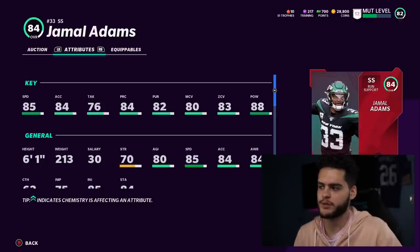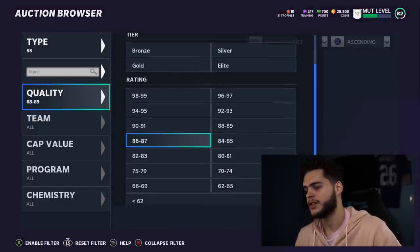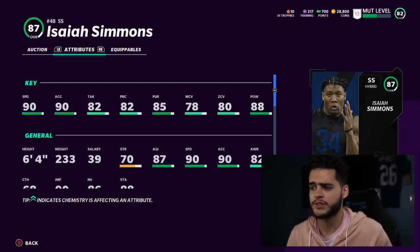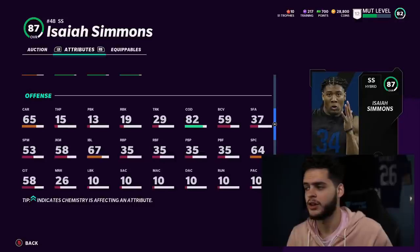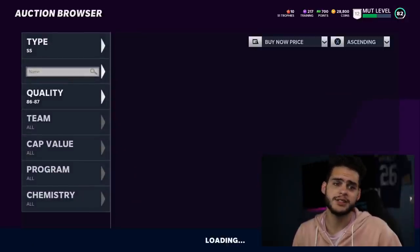For strong safety, Jamal Adams is a great budget option: 85 speed, 88 hit power, 83 zone, 80 man — he's a goon. But the number one guy I'd want is Isaiah Simmons at 687k: 90 speed, 90 acceleration, 92 tackle, 85 pursuit, 78 man, 80 zone, 88 hit power, and 82 change of direction. He'll probably hit a threshold for change of direction — nearly the fastest card on the field. If you have the coins, Simmons is the clear answer.